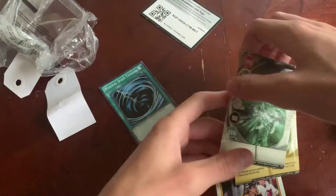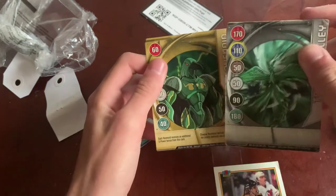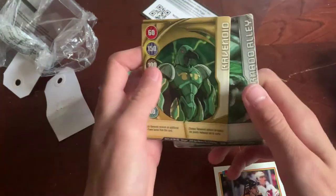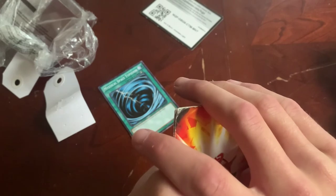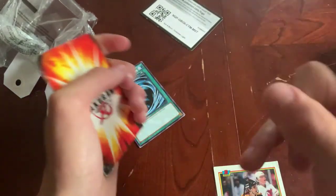There's a QR code here — probably already used, but if someone wants to use it, go ahead. Bakugan — I haven't played Bakugan forever. This is kind of hilarious to find. Anyway, this has been me opening packs from a thrift store. It's really weird to find those there — anyway, Igoos out.